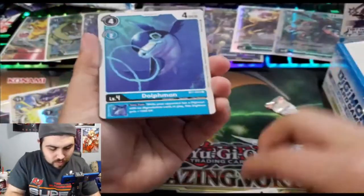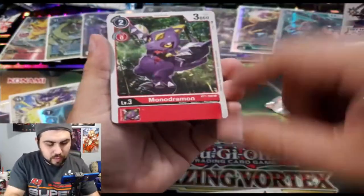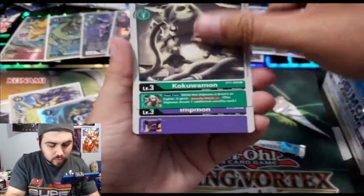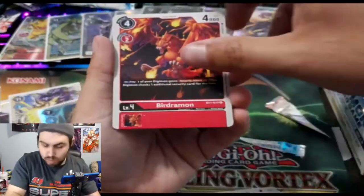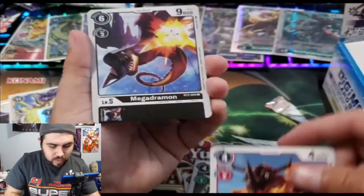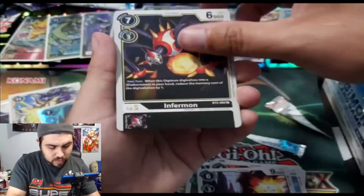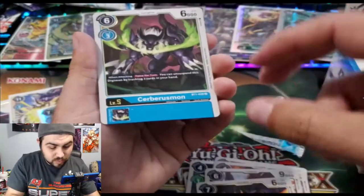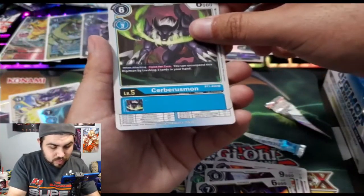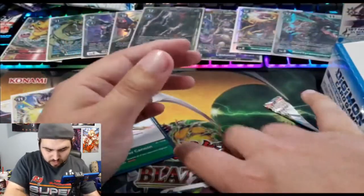We're almost done! Wizardmon, Dothmon, Chumon, Heart Attack, Monodramon, Kokuamon, Impmon. Birdramon — I think that's the first time we've seen that card. Wild! Greymon, Megadramon — first time we've seen that. HerculesKabuterimon and Seraphimon — when attacking you can unsuspend this card, interesting.